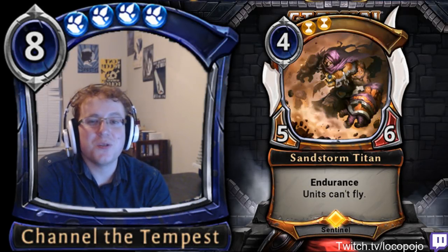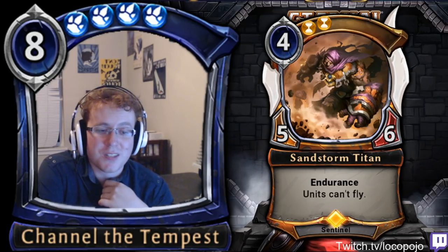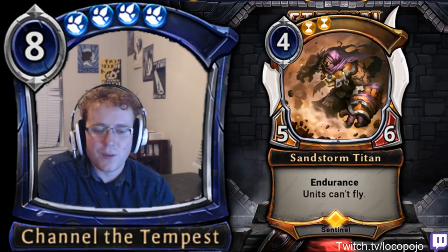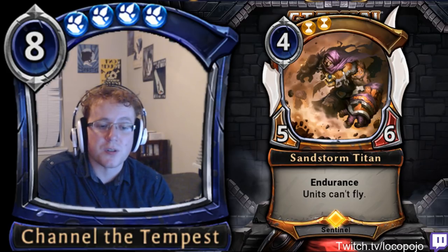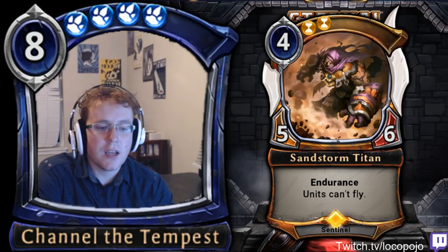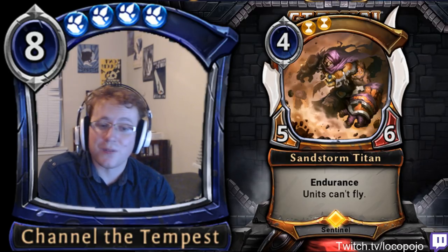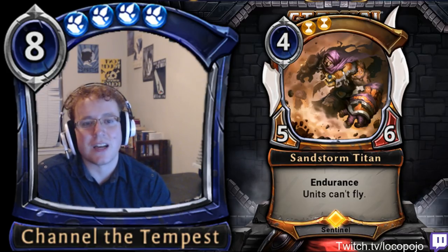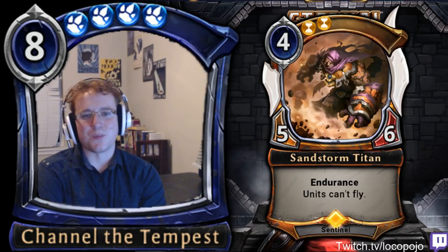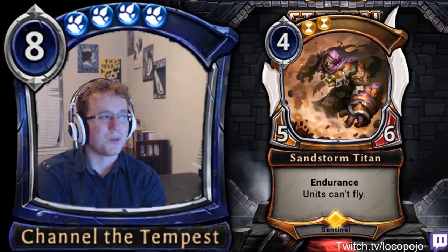At this point I'd like to introduce you to a card that will be one of your greatest friends and worst enemies for much of your Eternal career: Sandstorm Titan, a 4-cost 5-6 with Endurance that reads 'units cannot fly.' He can attack, defend, and do a lot of really good stuff — very good in most time decks, and most time decks will run him. He's often one of the first legendaries people craft, and one of the more valuable legendaries you can have. He's not completely broken — he's been around for two years and influenced the meta, but he's never made Time the best faction despite being probably one of the best units in stats at 4.